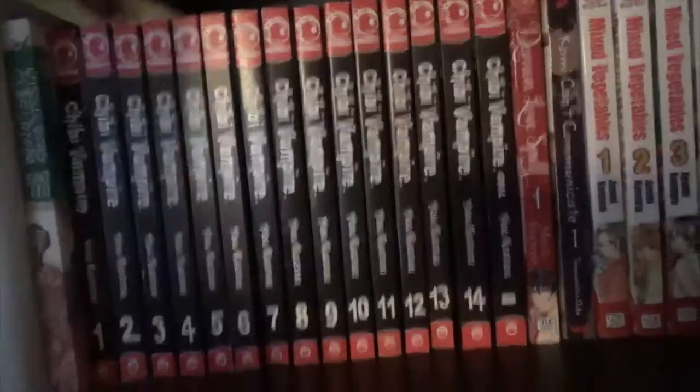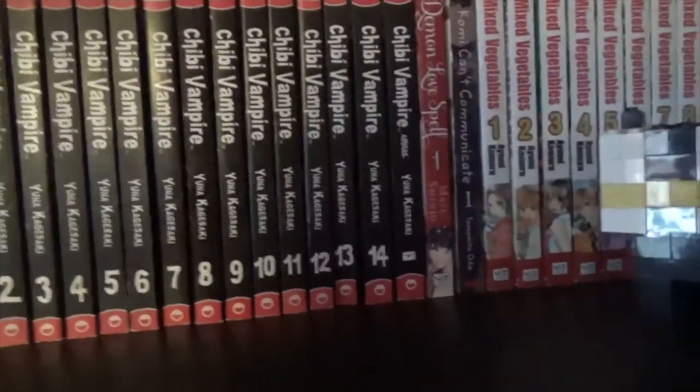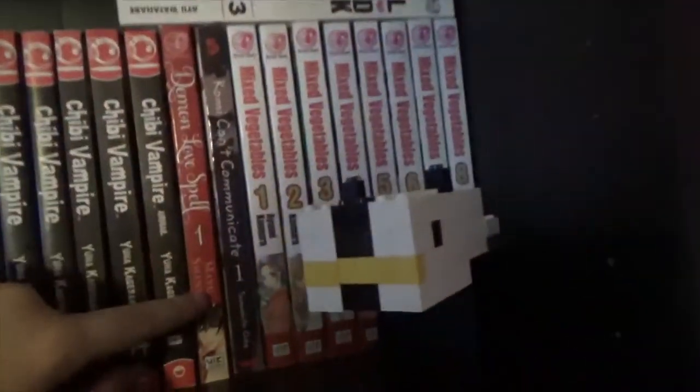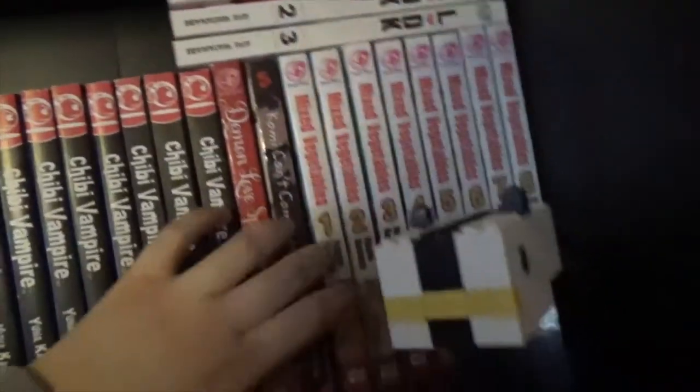Next I have the complete series of Chibi Vampire, 1 to 14, and Airmail, which is short stories. Fantastic series about Karen, who's like a reverse vampire — she creates blood rather than sucks blood, and she has to bite someone once a month or else she'll have a massive nosebleed. It's very good. Next I have Demon Love Spell, Volume 1 — another one I will get rid of if I do not continue within a year. I have Komi Can't Communicate, Volume 1 — I haven't got round to getting more of this yet. And then Mixed Vegetables, 1 to 8, which is a shoujo cooking series about a daughter of a pastry chef who wants to be a sushi chef, and the son of a sushi chef who wants to be a pastry chef. Give it a go if you enjoy cooking series.